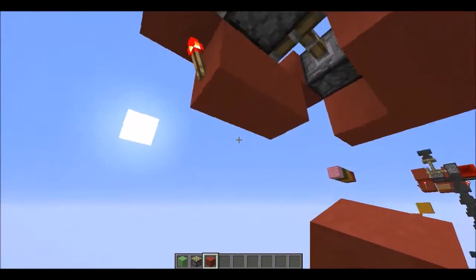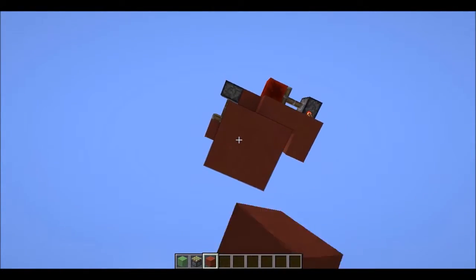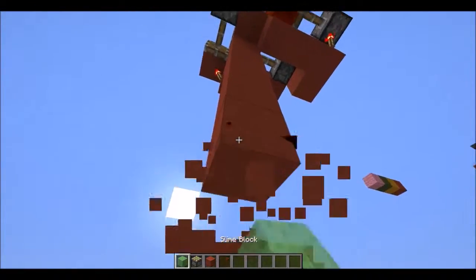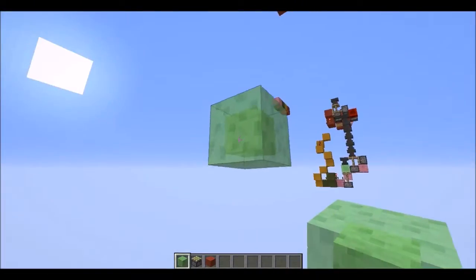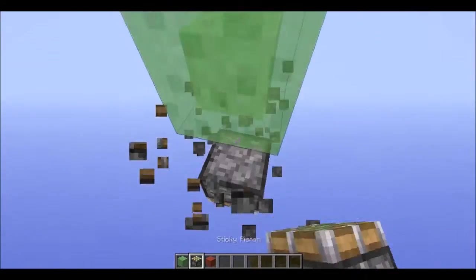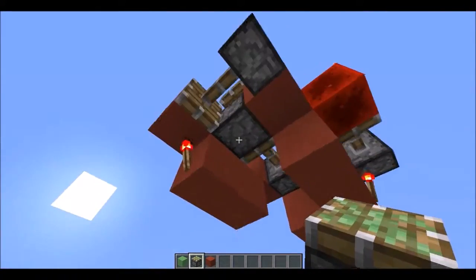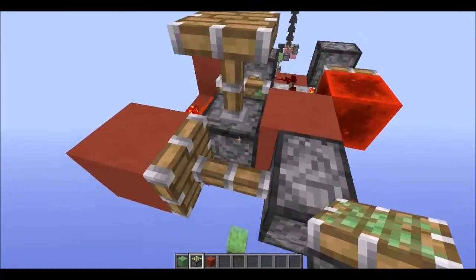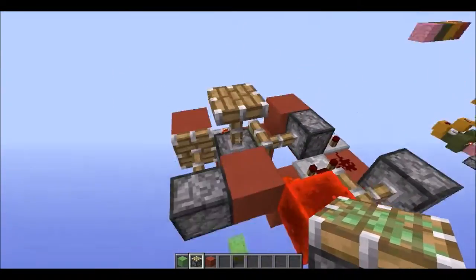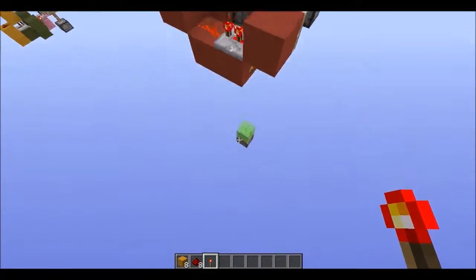You need to know how deep this goes if you are building it in your survival base. You're going down one, two, three, four, five, six, seven blocks — yep, seven blocks from the bottom of your update piston — placing down your slime block, placing down your sticky piston under that. That will be the lowest block, so that would be seven, eight, nine and eleven — so twelve blocks down from your anvil.